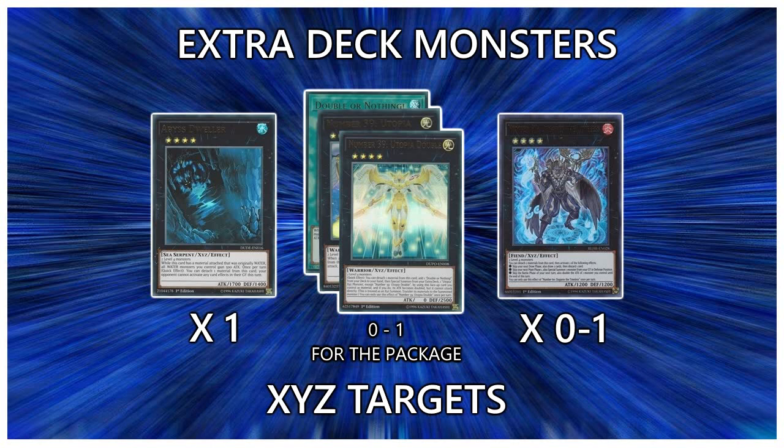Lastly we have the Utopia package, consisting of Utopia, Utopia Double, and Double or Nothing. This combo is clunky and I don't think it has much success in the current meta, but if you really just want to OTK someone, swinging at them with a 10,000 attacker is pretty good and you can make it off any two level 4s, so it's really easy to make in this deck. Overall I probably wouldn't play the package right now, but if we lose a lot of the untargetable, unattackable boss monster effects we have right now, I'd probably go back to playing it.